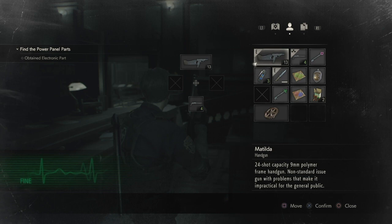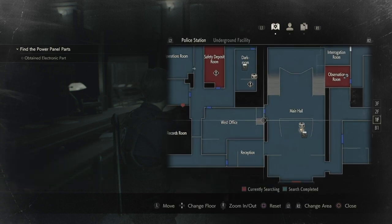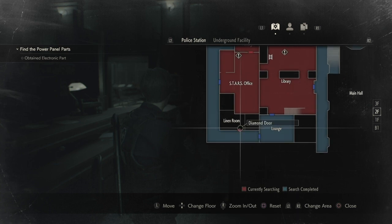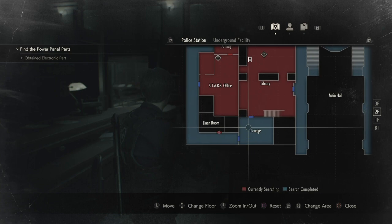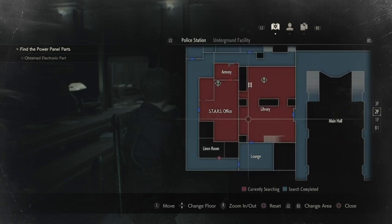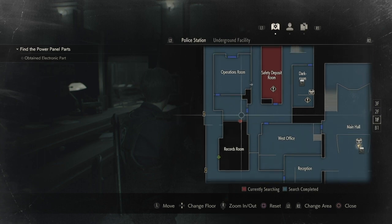We have a couple of keys to a couple of doors I've not been into. I've been into the observation room, and we've got a box which gave us the stars group thing, which we'll also need in order to access this gun here. There's also the diamond door in the linen room, so we need to head there as well. I've been staring at this map for a long time. Hopefully we can get cracking and run away from the Tyrant, as I believe he's called.